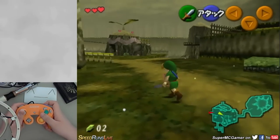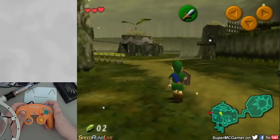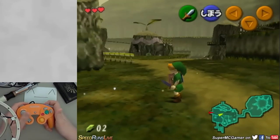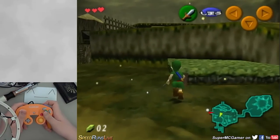The first thing is called the power crouch stab. It requires the sword and the shield. You can either be an adult or a child, it doesn't matter, but you need to have a sword and a shield. It also works if you have a Deku stick or the Megaton hammer.